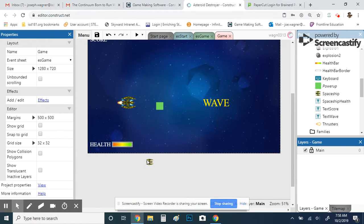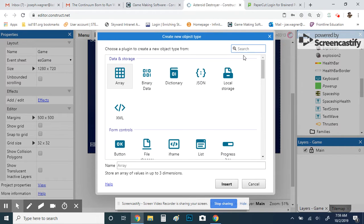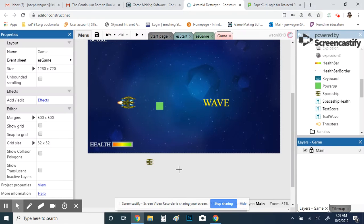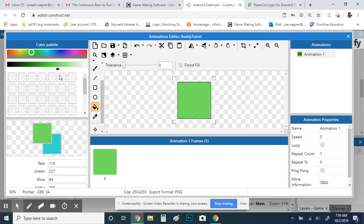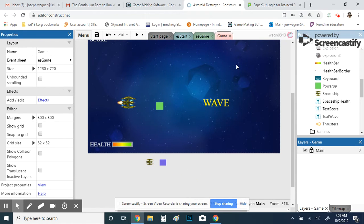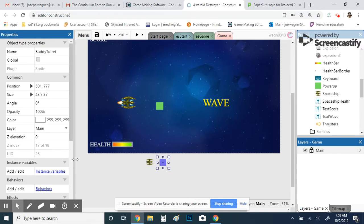This is going to use a couple of things: pathfinding behavior to travel around on its own, and while it follows you it will independently target asteroids and shoot them. We're going to make a turret that gets pinned onto its back so it can target enemies. I'm making another sprite called 'buddy turret' — just a paint bucket fill in a different color. I'll shrink it down and pin it onto the buddy's back, then put it off-screen for now.